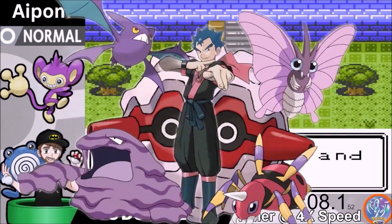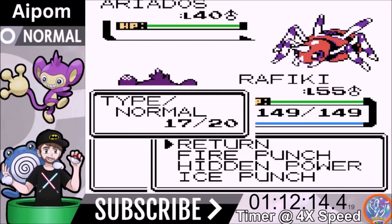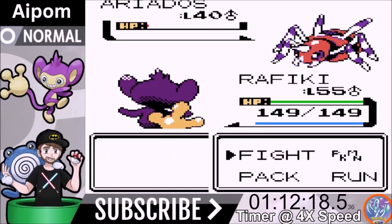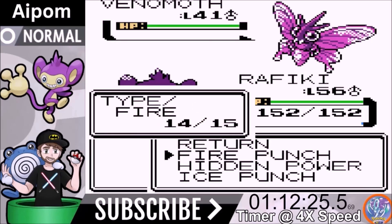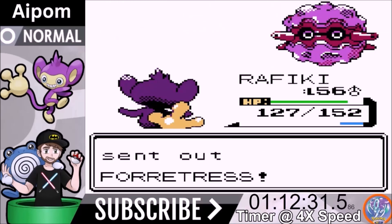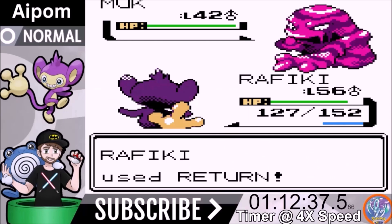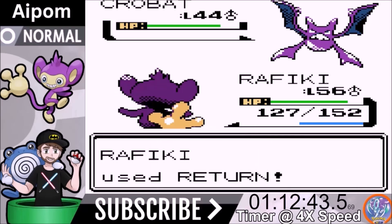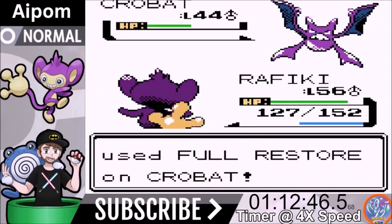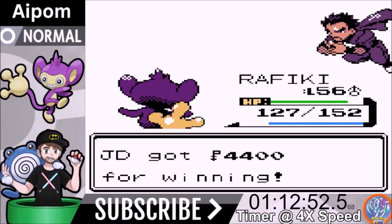We heal up and go for Koga. We kept Fire Punch mainly for Koga because Forretress is four times weak to fire and is very bulky — any of our moves do fine against the other Pokemon. Return one-shots Muk. Then Crobat comes out — Return is not a one-shot, it ups its evasion, but we get the two-shot. We beat Koga pretty handily.